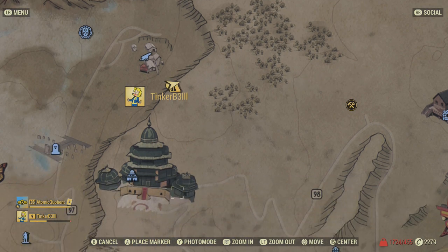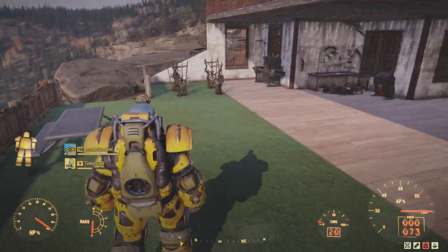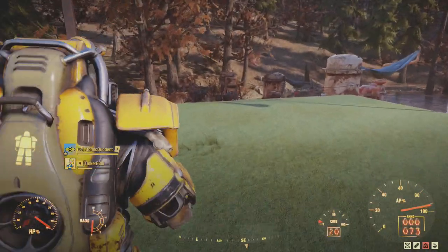Just over here there's also a Stonehenge-style structure made out of cars — a couple of ghouls, not much loot. And nearby there are some burnt-out trailers; one of them you can unlock with a Picklock skill — I think level two or three — and it contains randomly spawning power armor, so at minimum you'll get a fusion core, or potentially full Raider power armor.